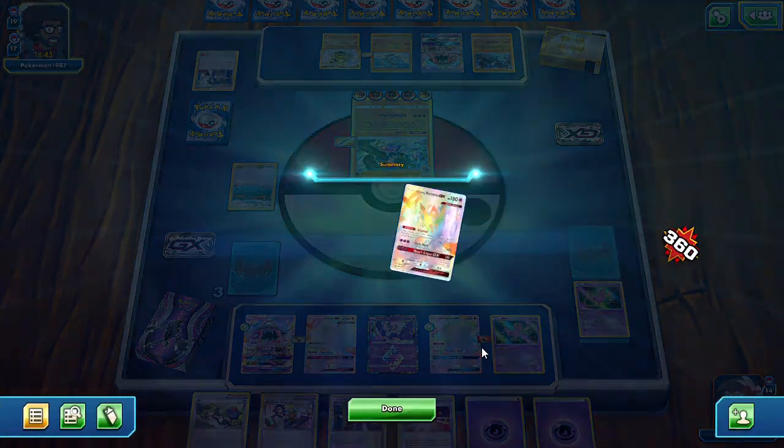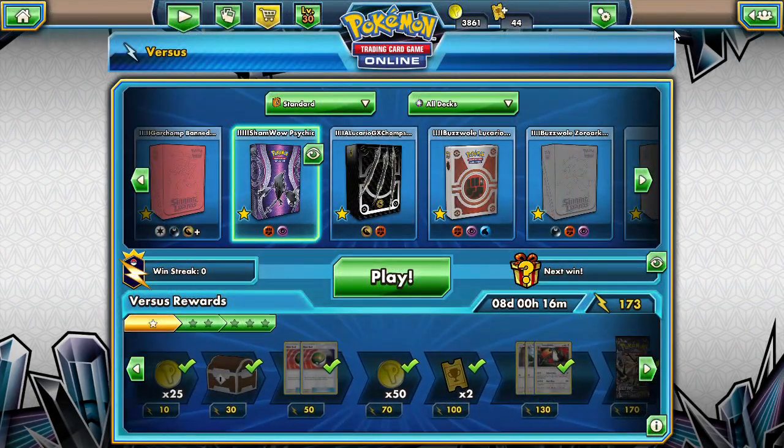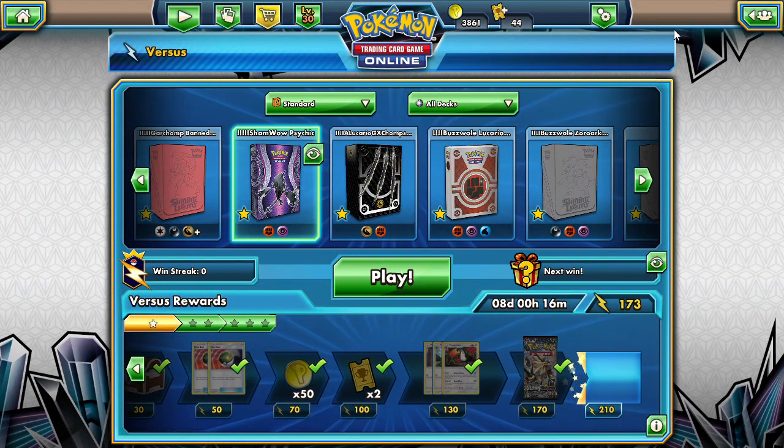Unless I put Necrozma up there to take a hit, the game is lasting longer. But we're gonna finish it off there. We'll take it through a tournament, make a couple changes, put Rescue Stretcher and Power Pad in there. And hopefully play it better later. So thank you guys so much for stopping by. This has been Dapper Driver. I'll put you guys a Lola. See you guys in the next video. Bye bye.